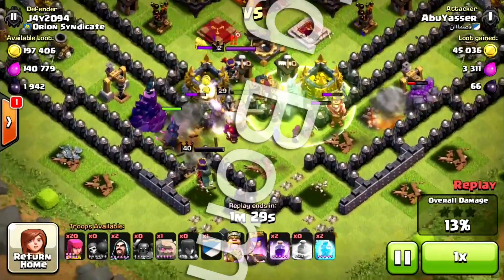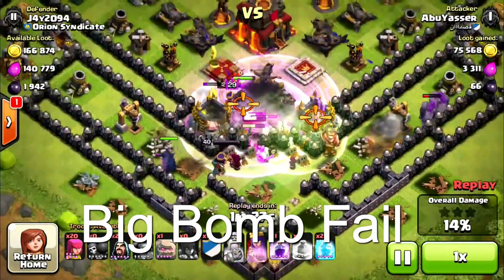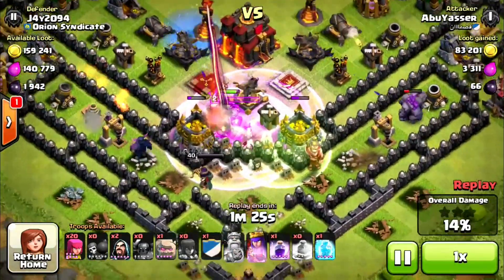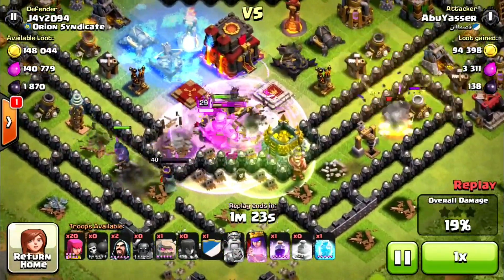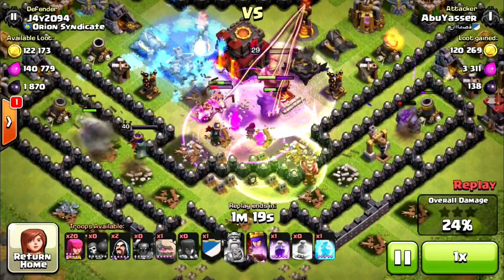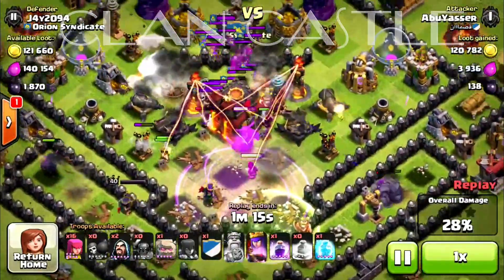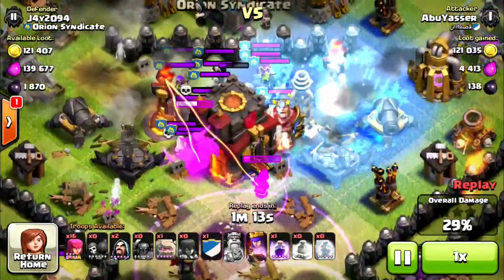Watch this epic big bomb fail. Everyone's down — all the witches and wizards are down. He's just got a pecker in center and his king in center. The king's getting distracted by the clan castle, and that last wizard and that pecker get distracted as well.